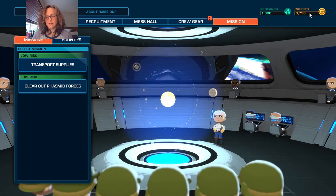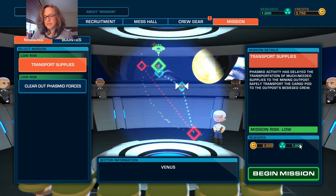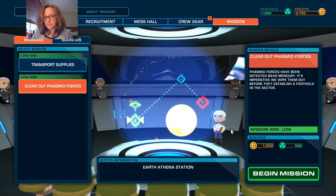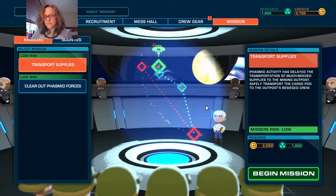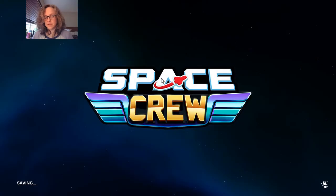Transport supplies is two thousand credits and one thousand research. Fast clear Phasmid forces is 1500 credits and 500 research - so we're gonna do transport supplies. I like transport supplies - it's a good mission because it pays well and it's fairly easy. Those are good things.